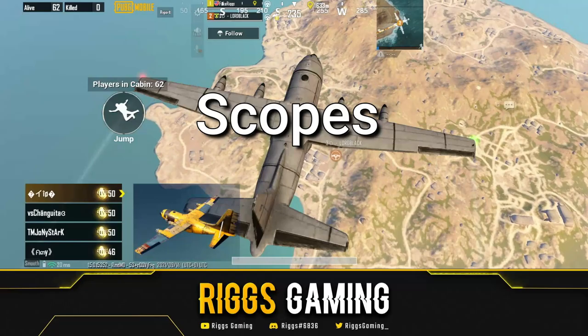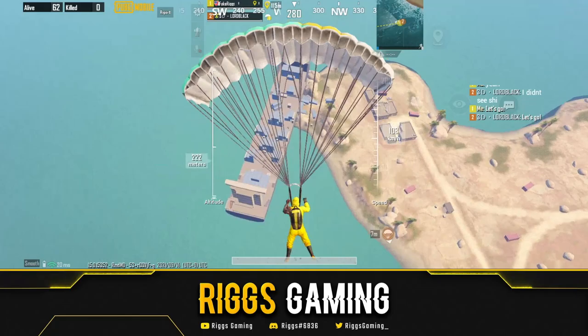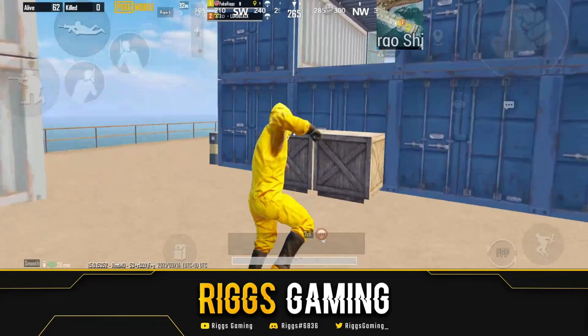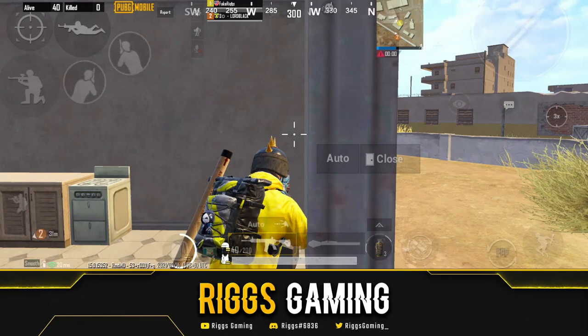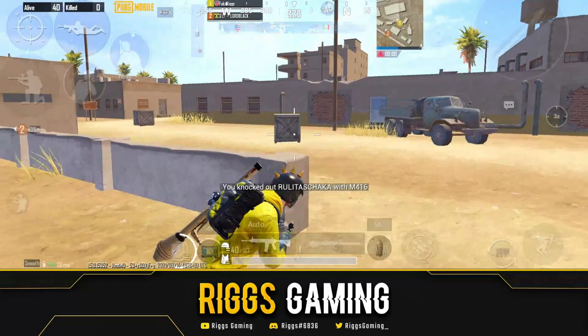Let's quickly talk about everything that's wrong with the map before we get into how to fix it. Number one is scopes. Nobody wants to play a map with only 3x scopes on it. 'But Riggs, they're also available in the airdrops and in the tunnels in the center of the map.' You know where nobody goes. And with the airdrops, I would say one in every 30 airdrops — I've been doing the testing with my boy Lord Black — the airdrops hardly ever have any scopes in them.